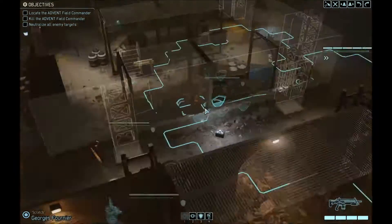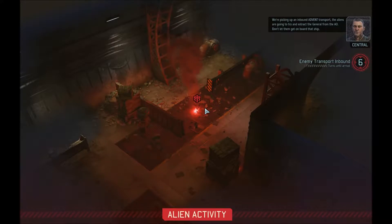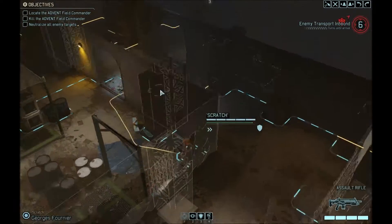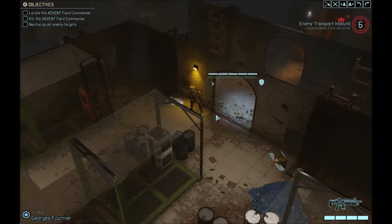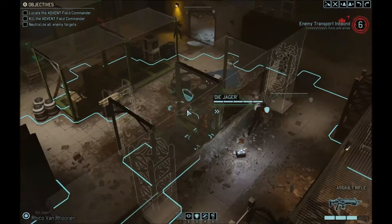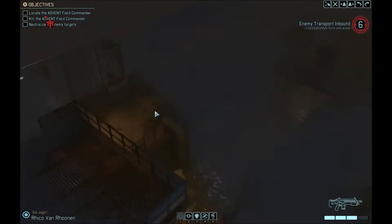I don't want to move and risk revealing another squad. We're picking up an inbound Advent transport — the aliens are going to try to extract the general from the AO. Don't let him board that ship. Well, I haven't even found the guy yet. Oh shit, that's miles away from here.